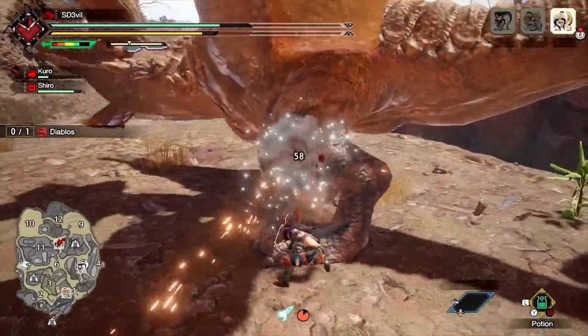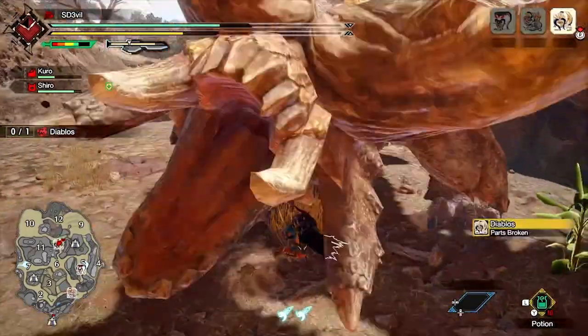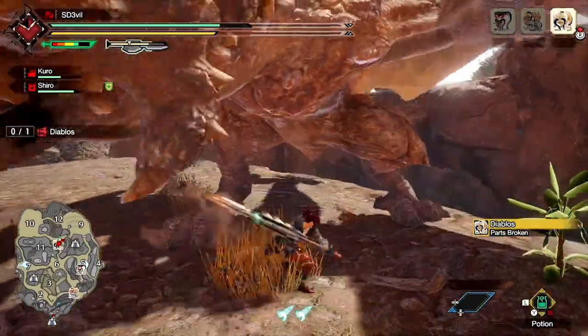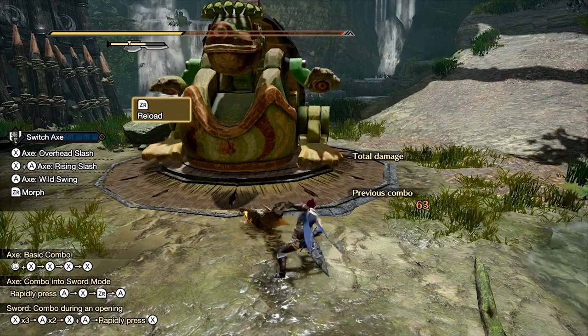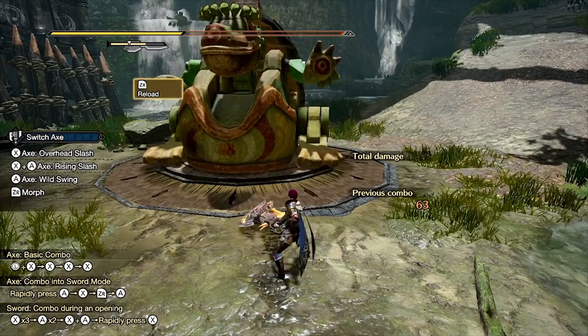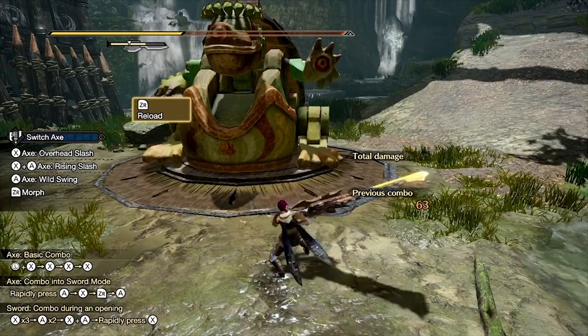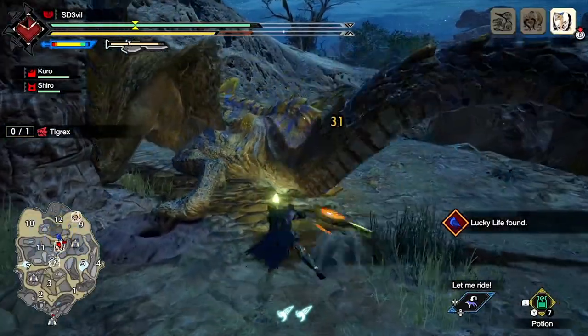If the energy is either at zero or past the small line, you cannot morph the weapon back to sword mode. The energy can be refilled over time, or you can reload the weapon by pressing ZR to regain sword mode, although you don't really want to be doing that because it leaves you open to an attack.